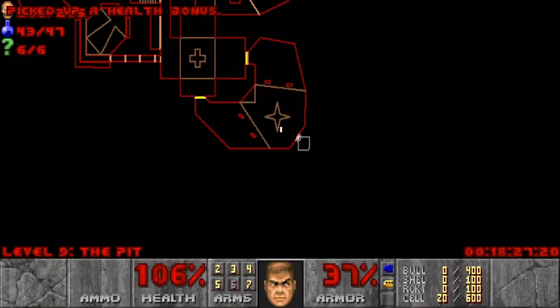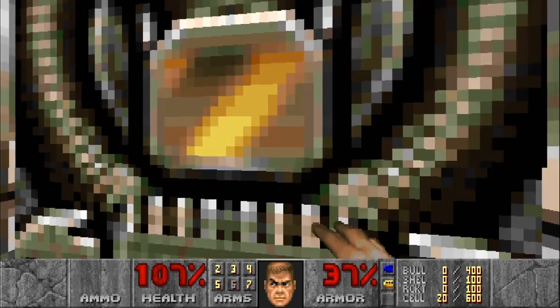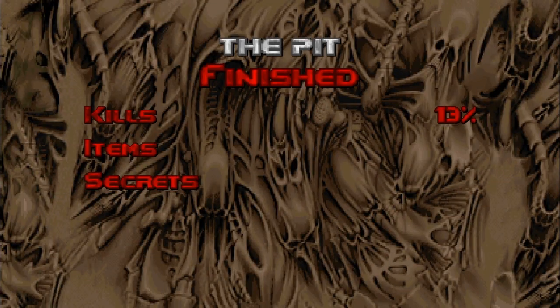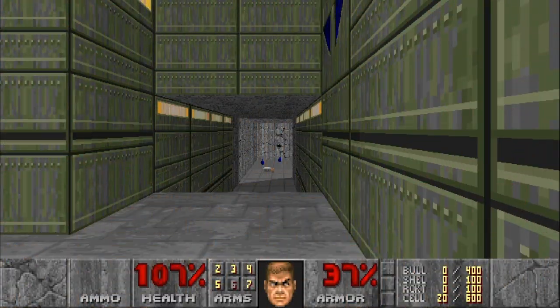Grab all the armor bonuses — 205 kills, Map 9 complete. This map is an absolute slugfest; it actually took a few tries to get past this one. Ammo is extremely tight — if they'd just give you a little bit more it would be a much better experience. But all in all, amazing music track and crazy set pieces. We'll meet you back in the next one: Map 10, 'The Refueling Base' — one of my favorites in Doom 2.